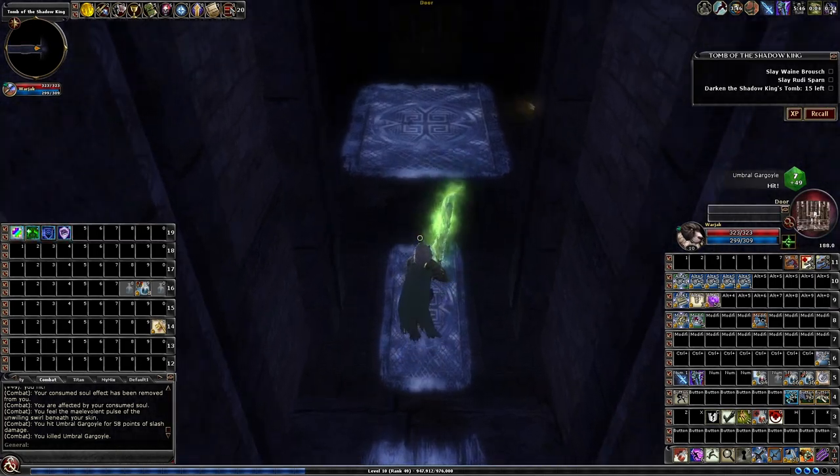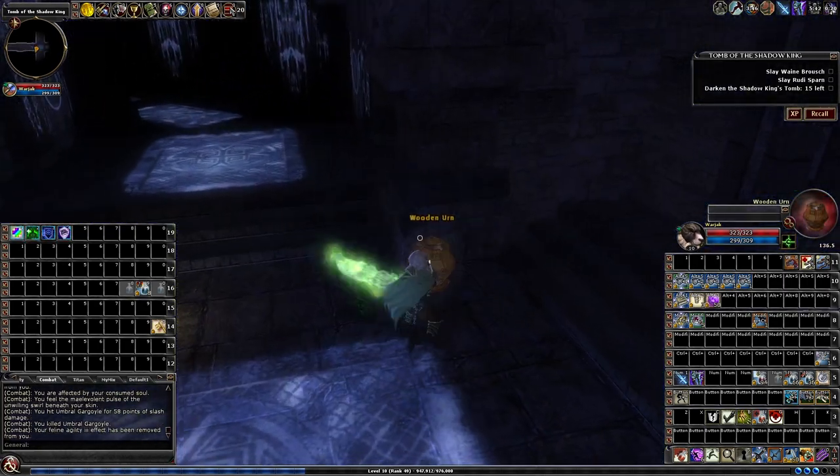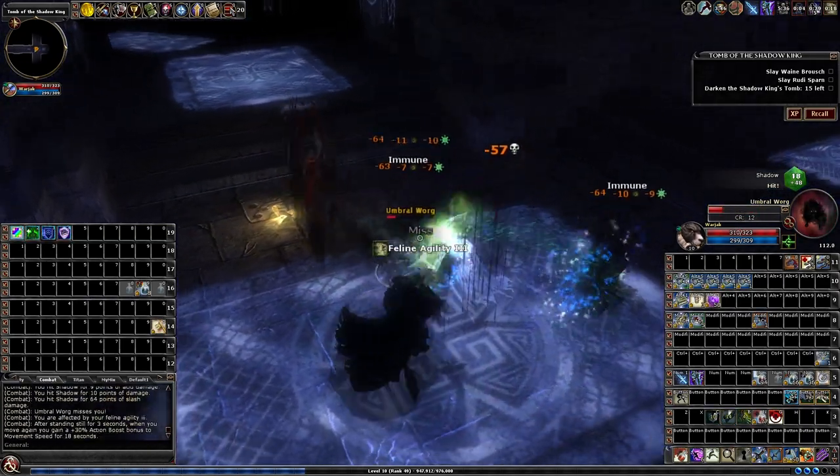There's random placement for traps — there's a bunch of fixed locations that sometimes have traps and sometimes don't. This hallway is one of the places where you might have traps, right at the end of the hallway.